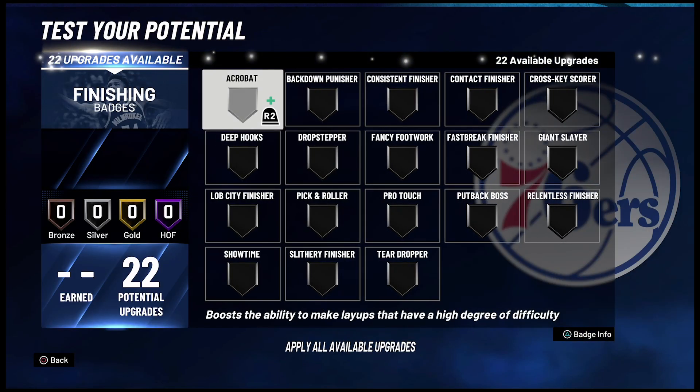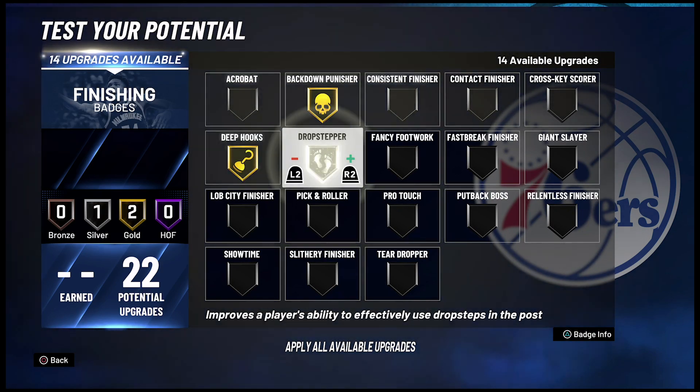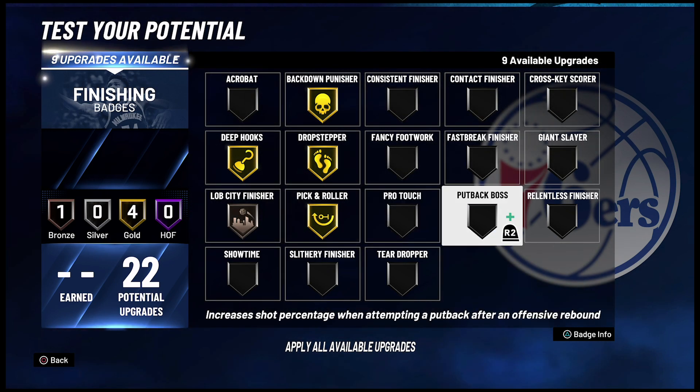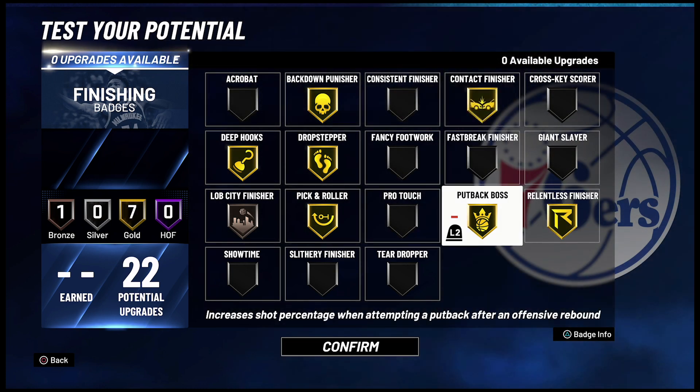For your finishing badges, you're going to put back down punisher on gold, hook specialist on gold, drop stepper on gold, lob city finisher on bronze, pick and roll on gold, put back boss on gold, relentless finisher on gold, and contact finisher on gold.